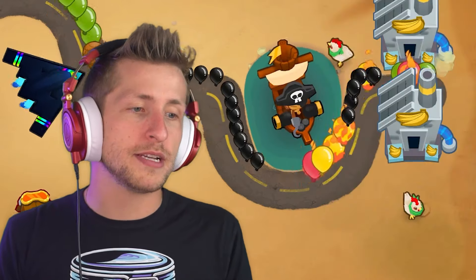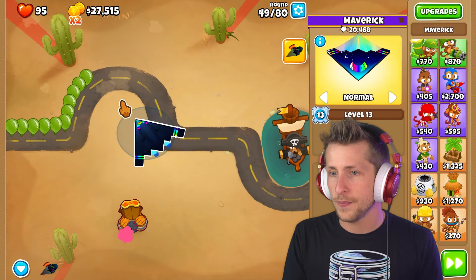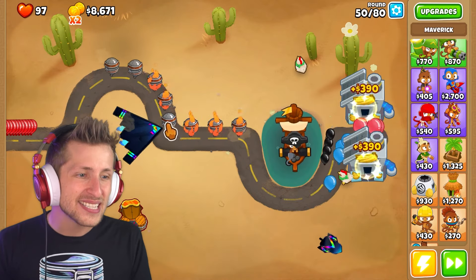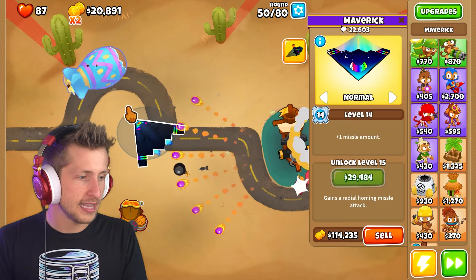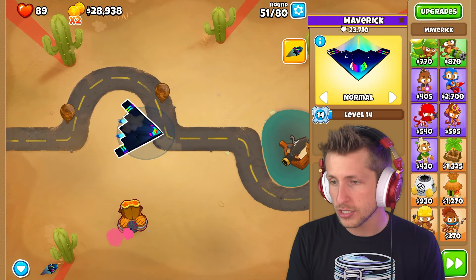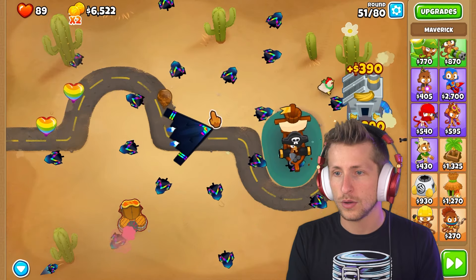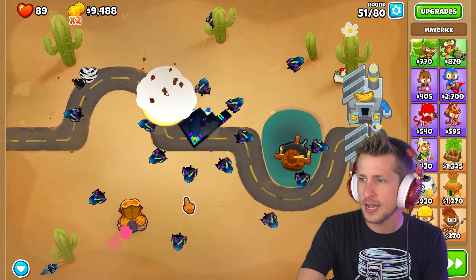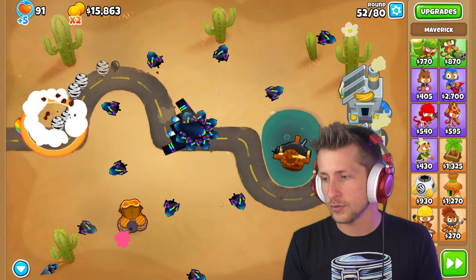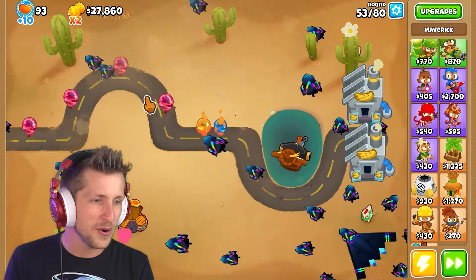Plus one missile amount — I need that. We need to get that extra missile amount. Gains a radial homing missile attack. That's what I'm talking about — a homing missile attack? It follows wherever my mouse is pointing. My mouse is pointing up, they all go upwards. If my mouse is pointing to the right, they all point to the right. Whoa! What if I just stand here? I can just send all of the missiles that way. That's so weird, I like it. Missile attack speed, more missiles.